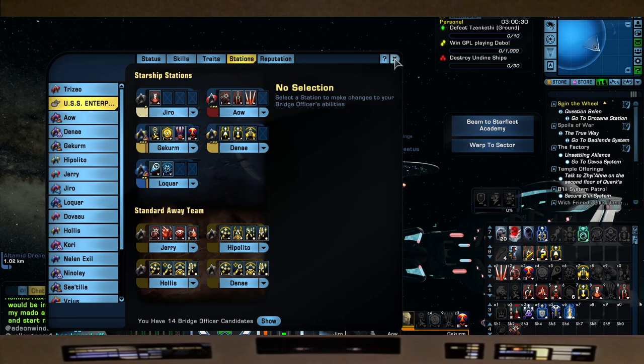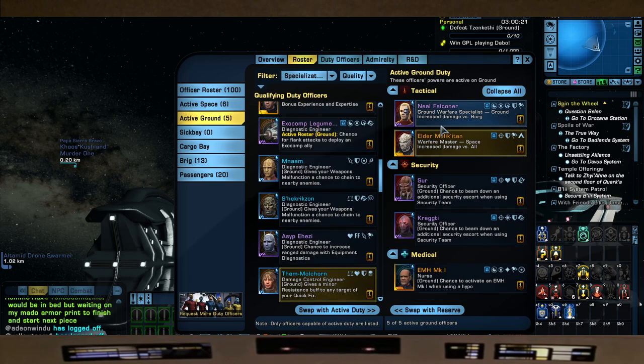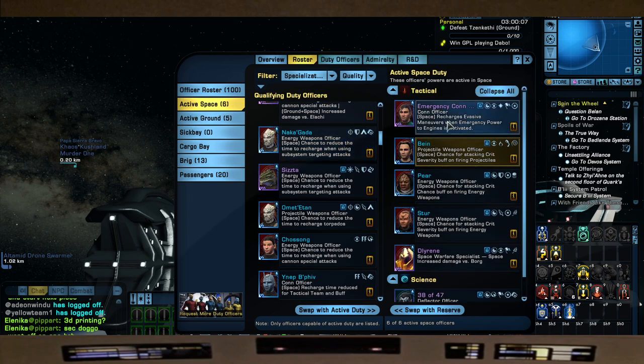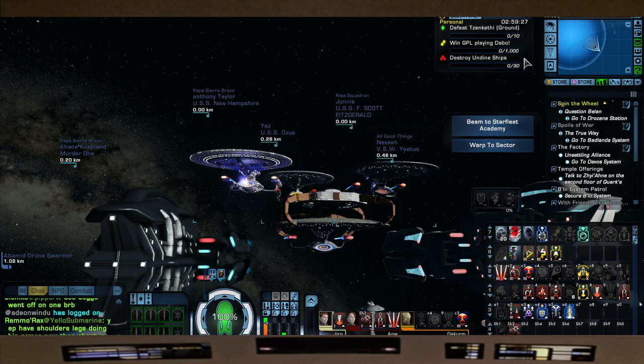We have four uncon procs on this build. For duty officers: Neil Falconer gives increased damage versus the Borg, Elder Milikatan gives increased damage versus all. The emergency conn officer from the Phoenix Prize Pack recharges evasive maneuvers when emergency power to engines is activated. One projectile officer stacks crit severity when firing projectiles, two energy weapon officers stack crit chance and severity when firing energy weapons. Tal'Rin gives increased damage versus the Borg, and 3047 reduces bridge officer ability cooldowns after using one.